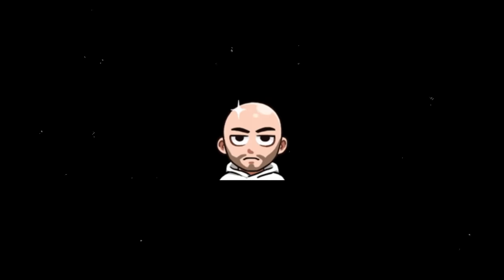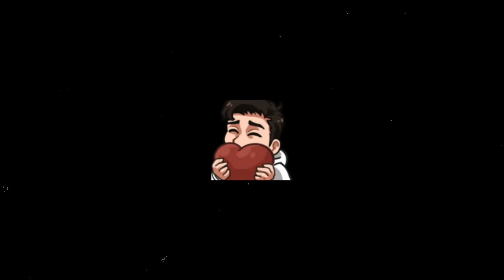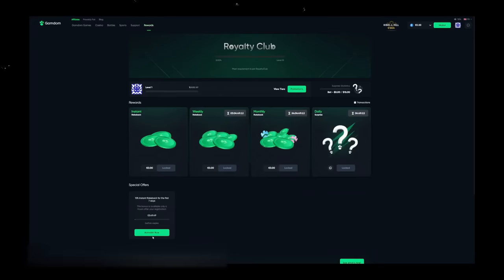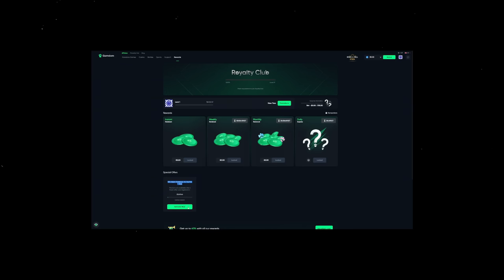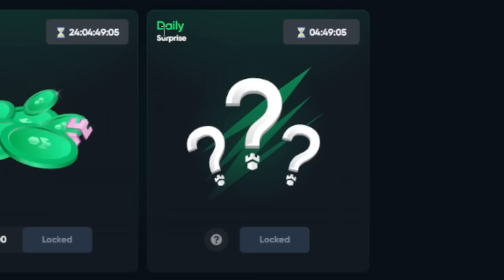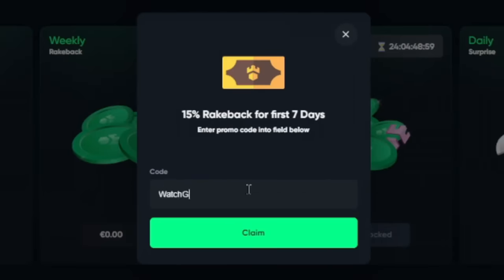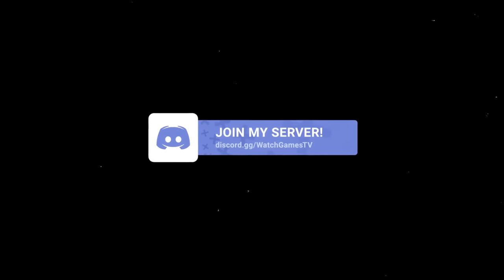Before we continue with today's video, I wanted to let you guys know I do have a promo code on GAMDOM. Log in, after creating an account you have six hours to click on rewards, then click activate special offers. There's a 15% rate back for the first seven days, plus up to 35% daily surprise. Use the promo code WGTV or WatchGamesTV, and you also get access to my free spins on Discord almost every day. If you guys are under my code, thank you — I appreciate it.